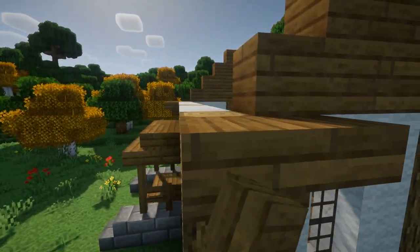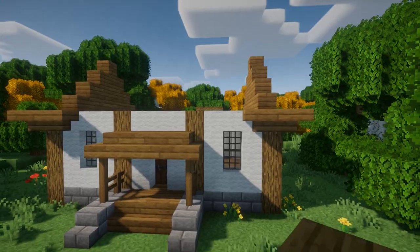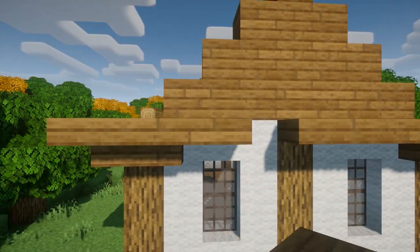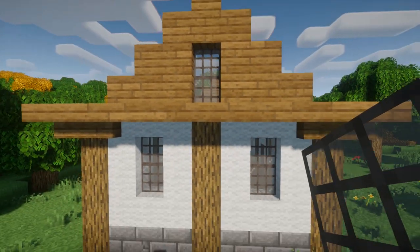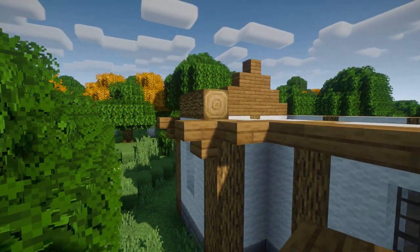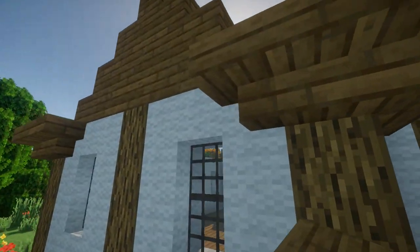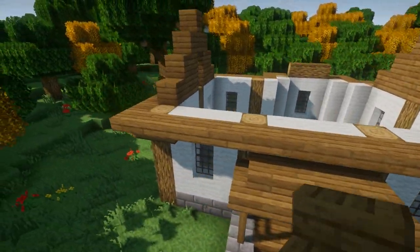Once we have that, we can take some spruce slabs and go all the way across the top of all this wool and logs. Including here — we're gonna go across the slabs, and here I'm gonna make a little one-by-two window and put in some glass. We're gonna continue these slabs all the way around, except we're gonna skip one part and then keep going.